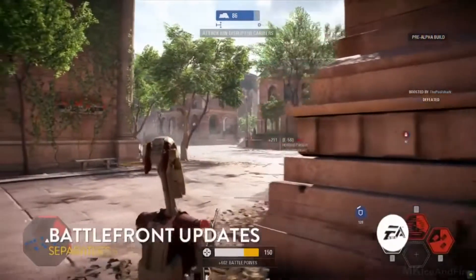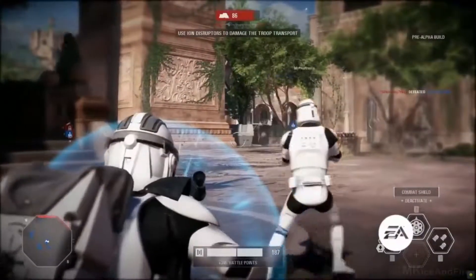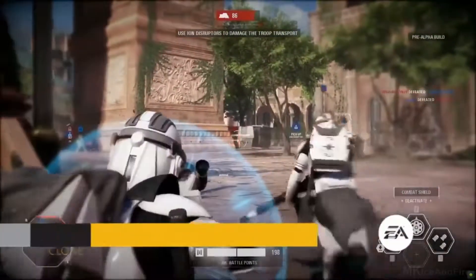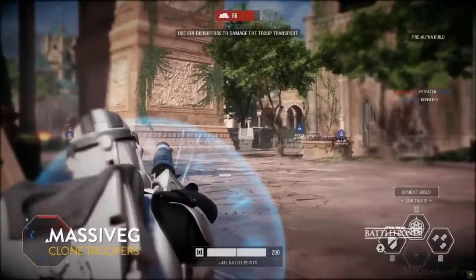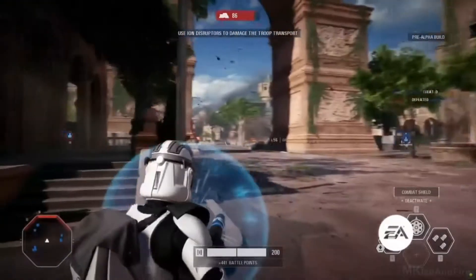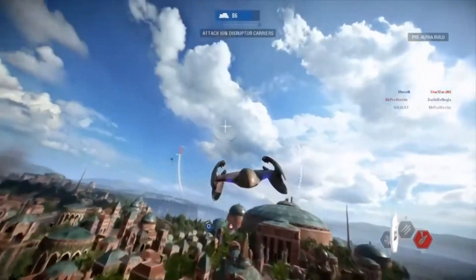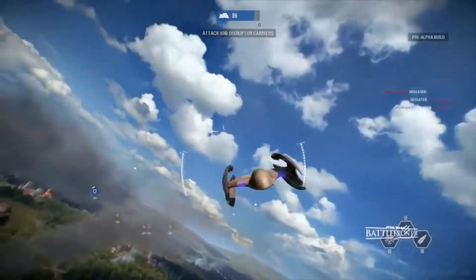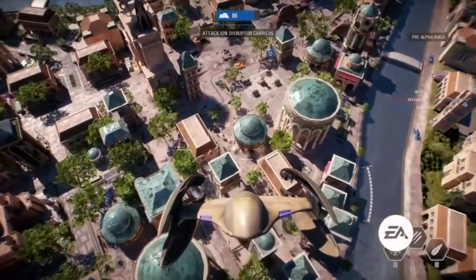Right now we're seeing some specialist gameplay from Battlefront Updates. Let's talk about the specialists — you're going to see a couple of different classes here. This class that Master G is using is the heavy class. The specialist is kind of your sniper. The heavy class has a bit more health than your average trooper, and they're also able to pop that combat shield to push into areas, so you can see them as pushers or defenders.